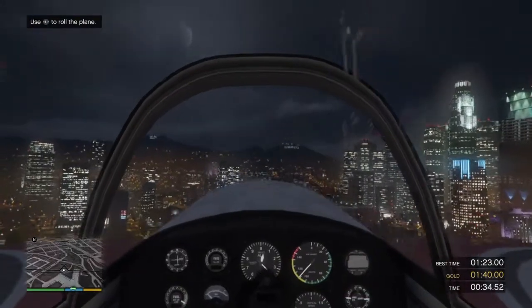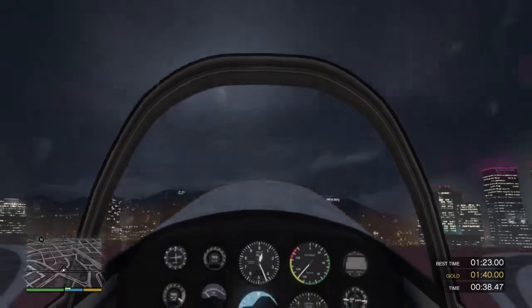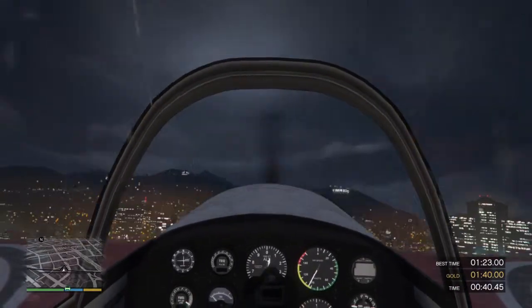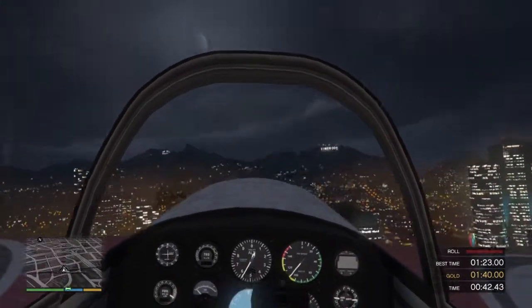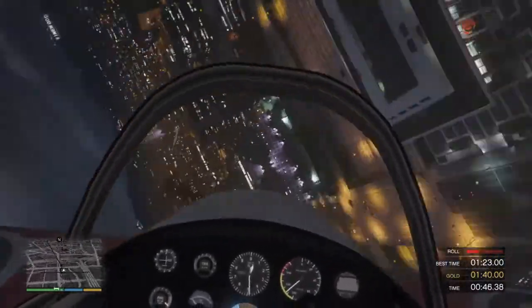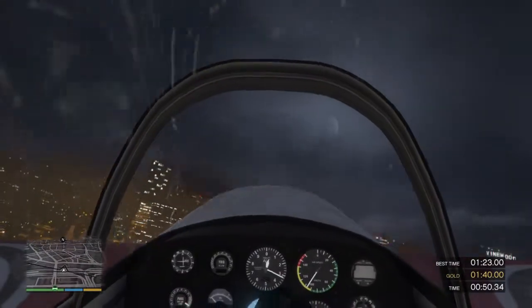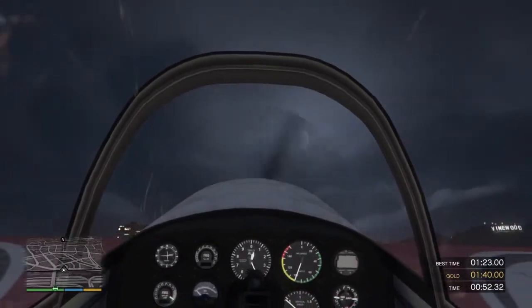Now let's try a few of those in a row. Level out your plane and get ready — I want to see you do three barrel rolls in a row on my signal. Watch your altitude on this one. Okay, perform three barrel rolls in a row. Very nice, are you getting dizzy in there yet? Go ahead and level out the plane again.